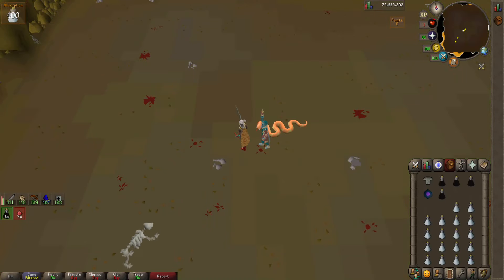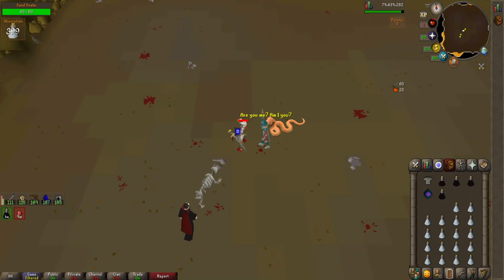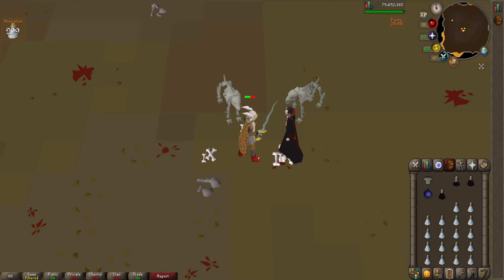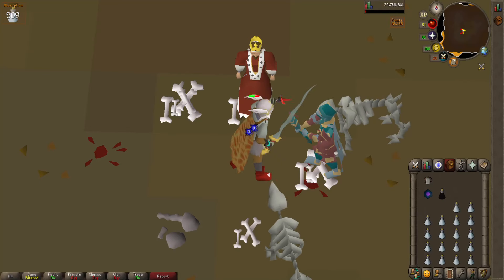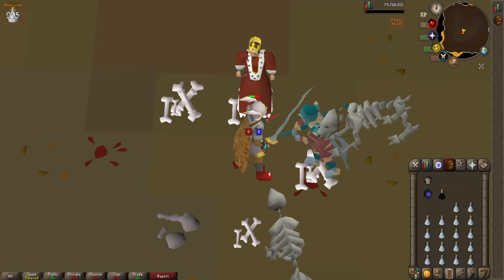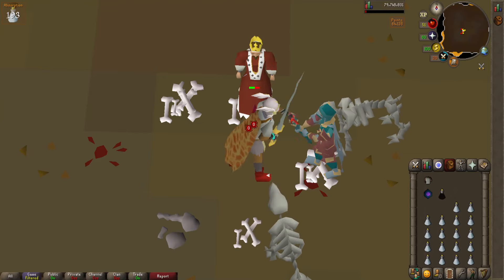Let's hop right into the Nightmare Zone. We'll start with the Mixed Hide Top — I'll see you guys after 30 minutes. The timer for the Mixed Hide Top is done; it did pretty well and I'm pleased with the results. Now switching over to the Fighter Torso for another 30 minutes. And there goes the timer for the Fighter Torso — I'll go ahead and make some final calculations.